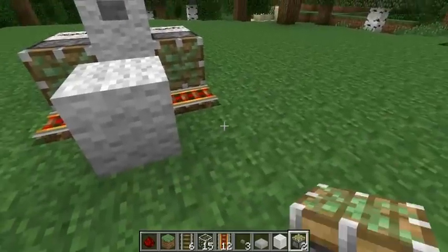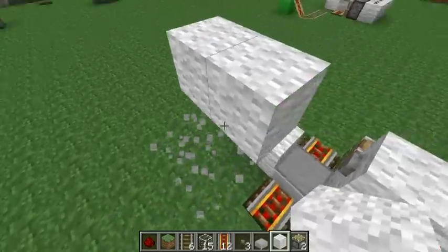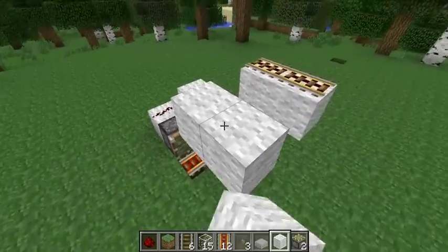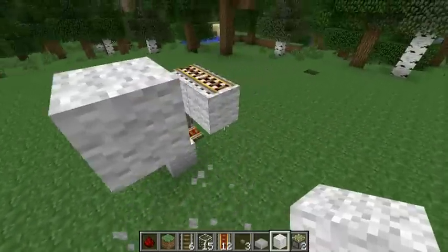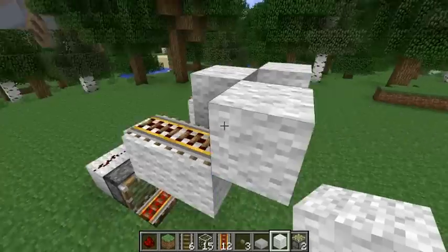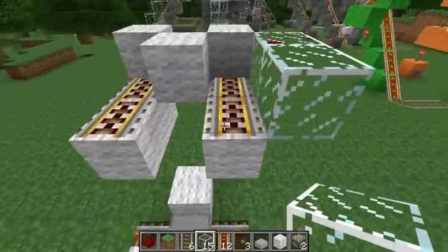Now let's move on and make the base for our first set of glass chamber holding cells, and place our rails on top as well, and the back side right there as well. Take our glass out and we're going to make this into a glass chamber.